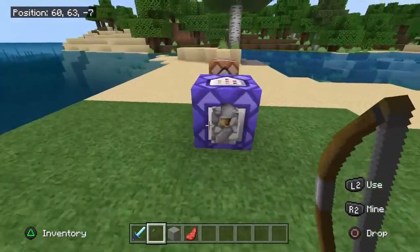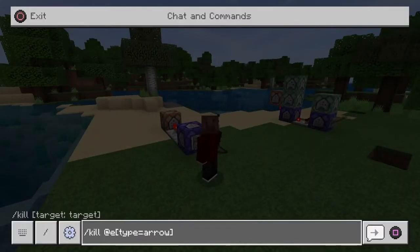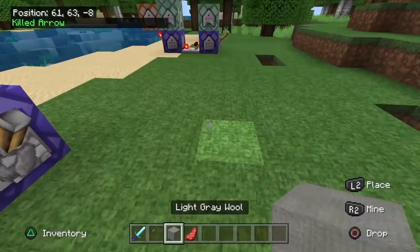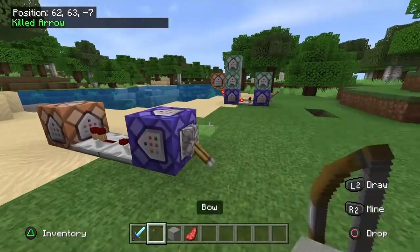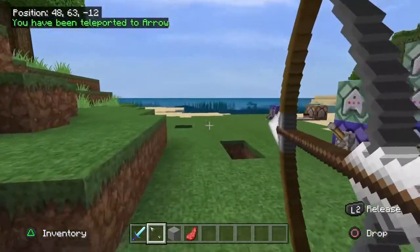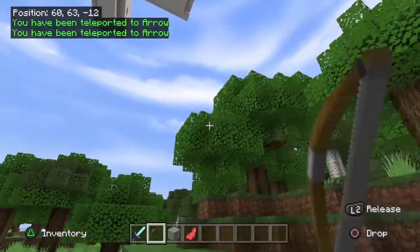Now we're going over. Make sure you always have slash kill arrow, or you won't be able to do this stuff. Each time you shoot it, you get teleported. It's pretty self-explanatory — the teleport bow.